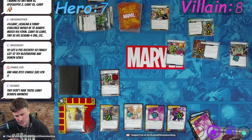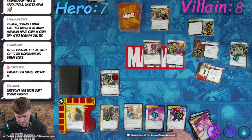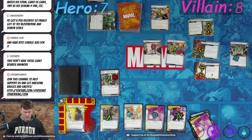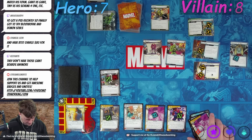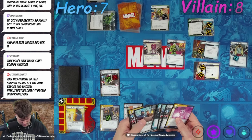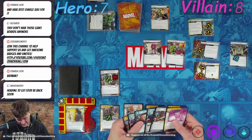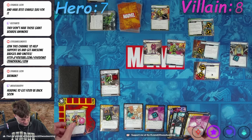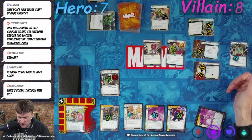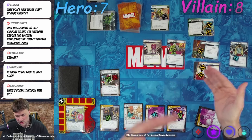Bantam — if Portal Through Time is in play, place two threat; otherwise find Portal Through Time and reveal it. That's right, I forgot this is how this guy works. Portal Through Time: when a Temporal card is revealed, it gains Surge. We want it out because only his cards are Temporal right now, so that would stink. We have enough Surges to deal with already.